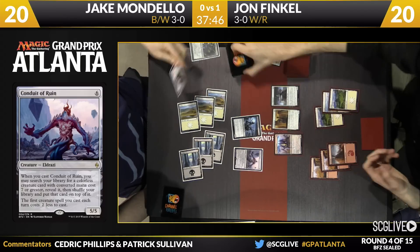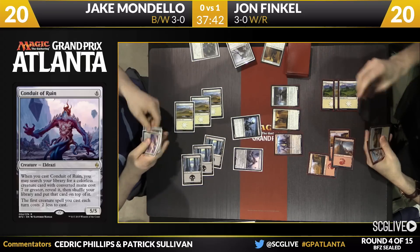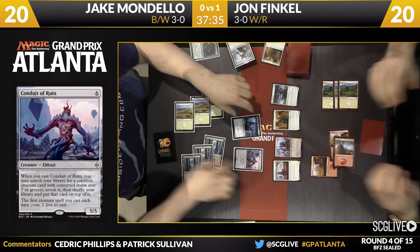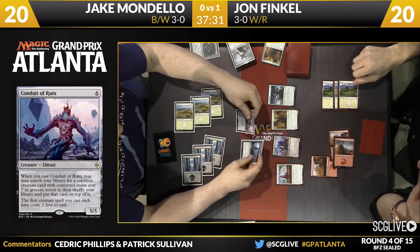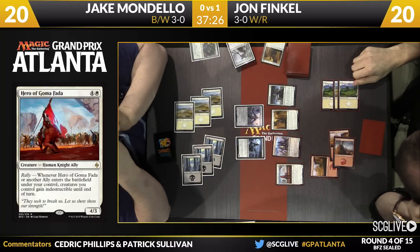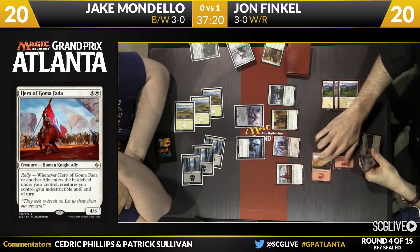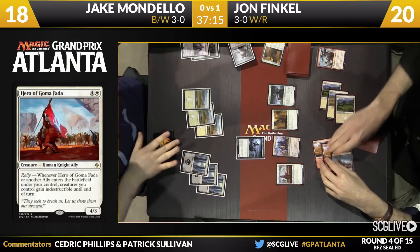What comes next here for Finkel? This draw clearly not as explosive as the last one — not nearly as synergistic, not nearly as powerful. A Hero of Goma Fada is going to give the creatures Vigilance along with Indestructible. Some pretty easy blocks, though, for Mondello. First Strike too, but his creatures are just bigger. This is a safe attack for Finkel — he gets to make it for free, but it's not worth a lot of damage. And now there is Outnumber, taking care of the Conduit.